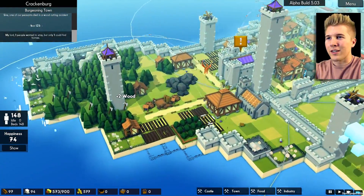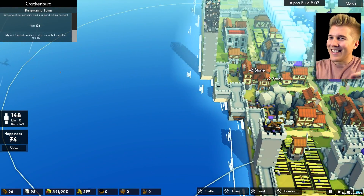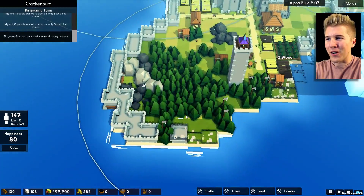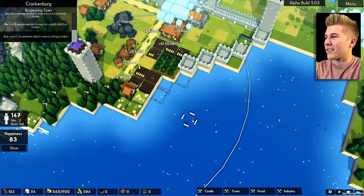That's a mini dragon. We should be able to handle him. The problem with dragons is they just fly straight through your town, straight through all of the towers, and it doesn't normally go very well.